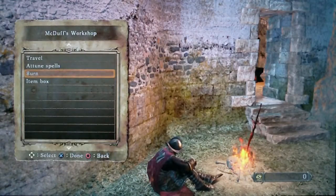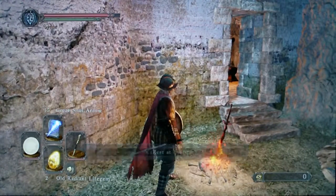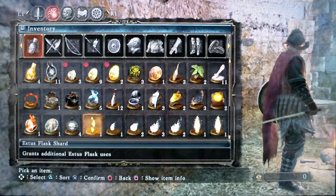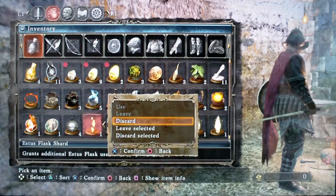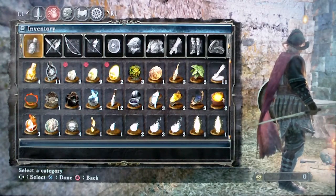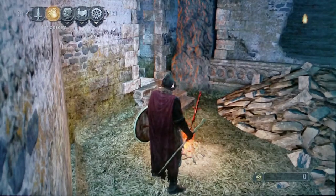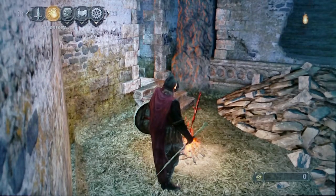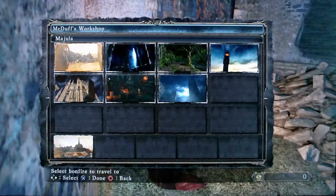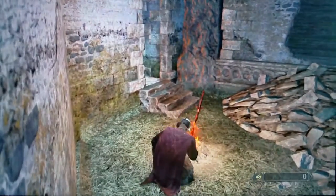Didn't it say I had something that would make my Estus Flask better? I think it did. Yeah, what's this? It grants additional Estus Flask uses. How do you use it? Oh, you have to give it to her. Okay. Well, let's go back and give it to her. That sounds like a good idea. Let's put it right here.